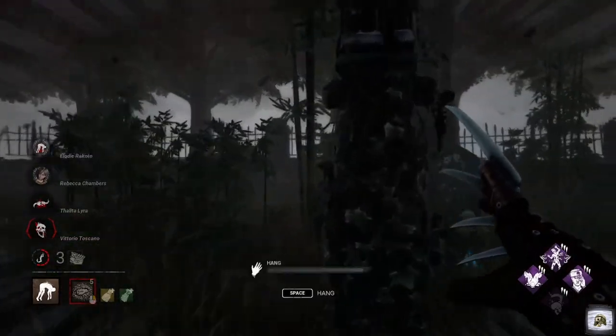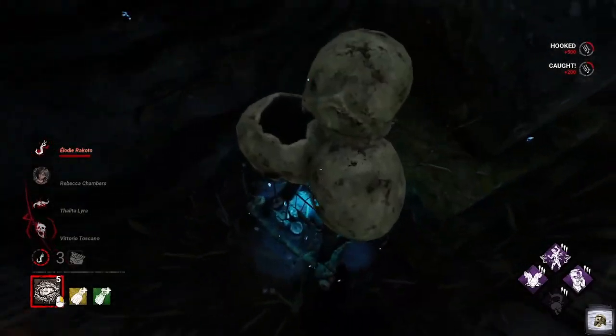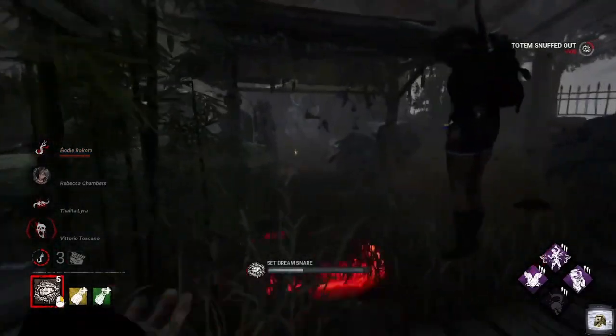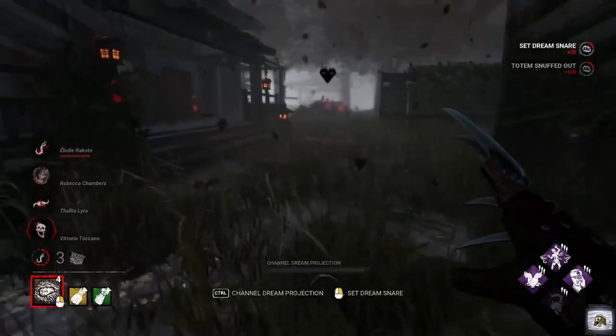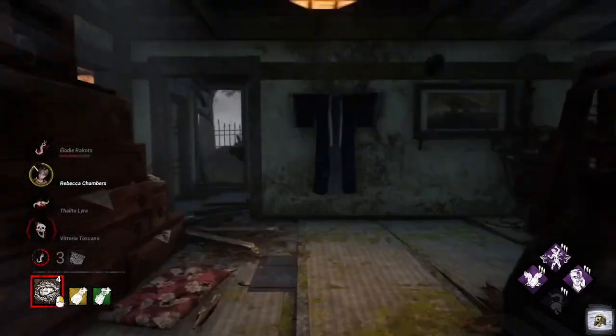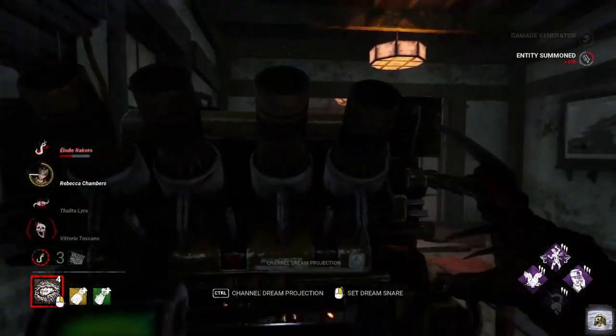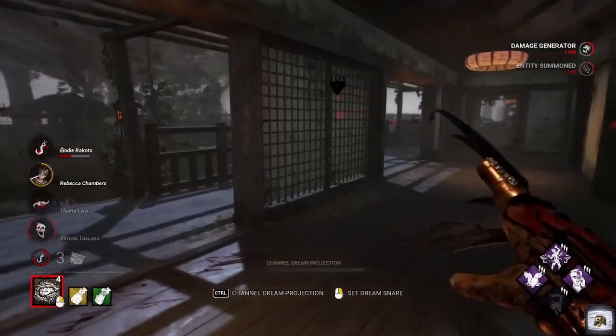We've got a boon here — I'll get it. Nine times out of ten, I'll set up a snare here so if they come through we'll be alerted. Nine times out of ten with boons, if I don't snuff them out they end up getting me later on. Sushi is not going to fall for that trick again.